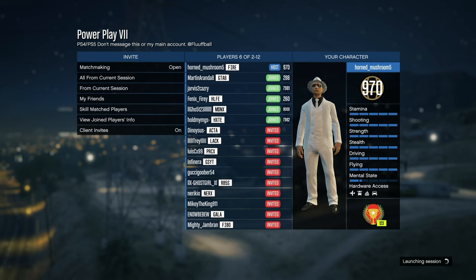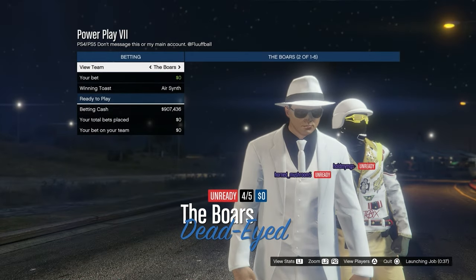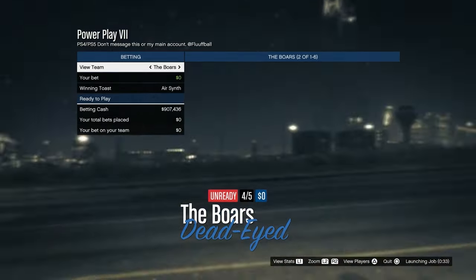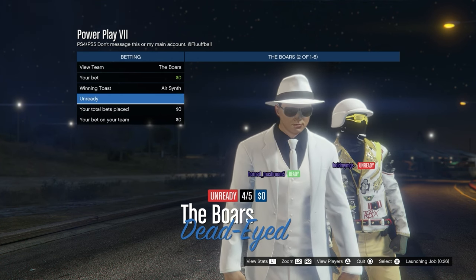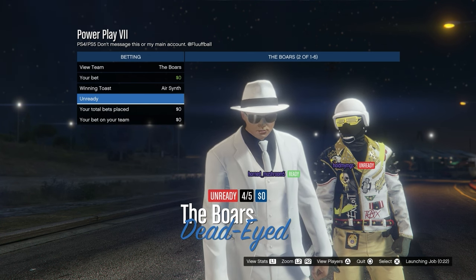Once you've started, if you have any questions make sure to leave a comment below — I try to reply to every comment. As you can see, there's an orange team and a purple team. If you want the purple joggers, go on the purple team; if you want the orange joggers, go on the orange team. Tell everyone to ready up — you don't have to do anything else, you just load in.